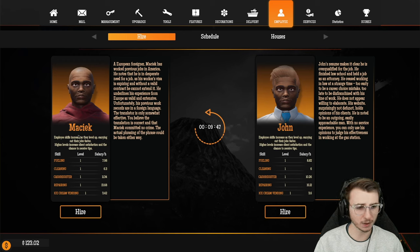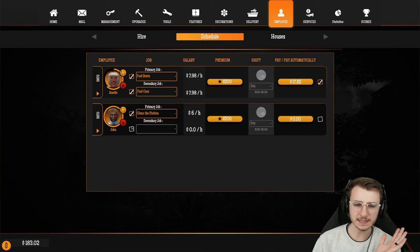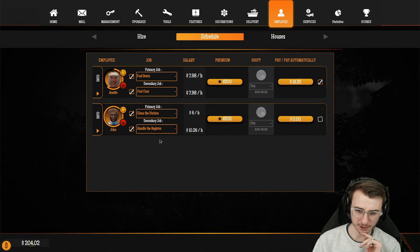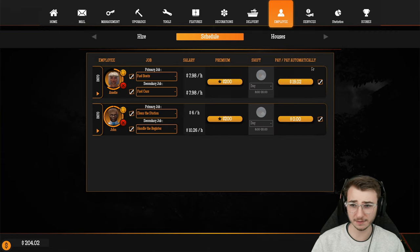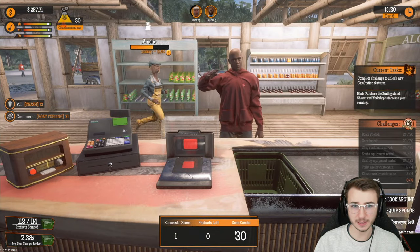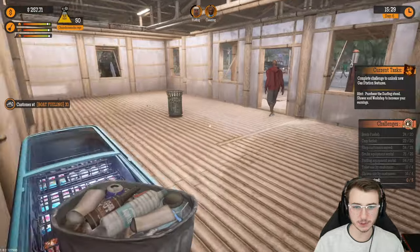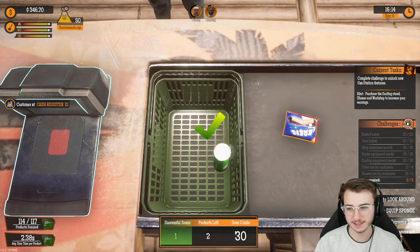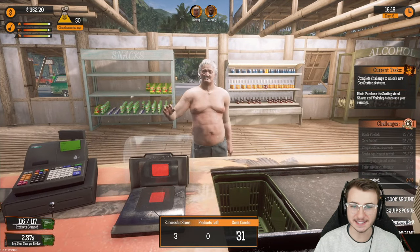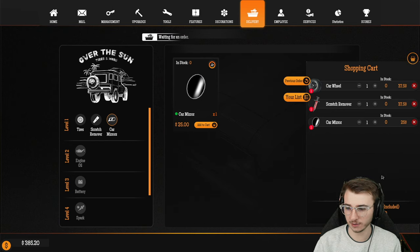We've got a second house now, so we can hire yet another employee. Let's go to the hiring screen. We have John — let's go with John, solely for the fact that I can actually pronounce his name. His primary job is going to be clean the station, secondary job: handle the register. We're definitely going to make sure we have the automatic pay checked — that's super important. Buddy, we talked about this — no shirt, no shoes, no service, and you came back and did the same thing again.